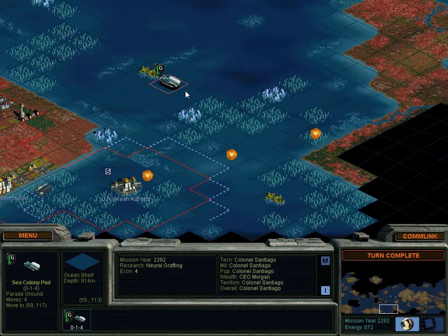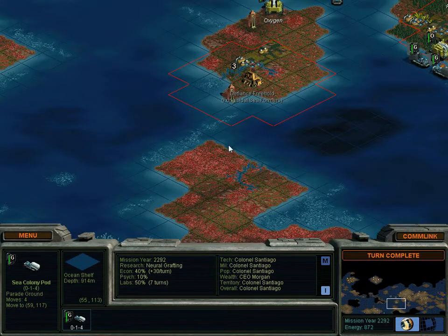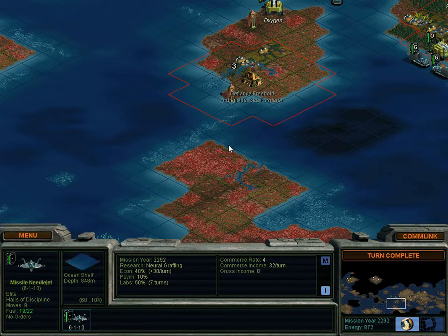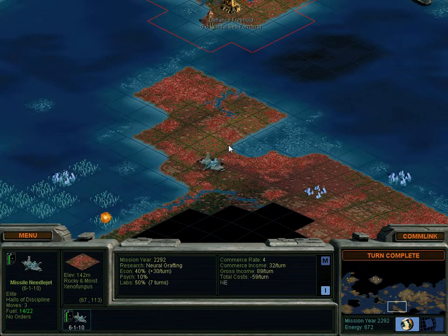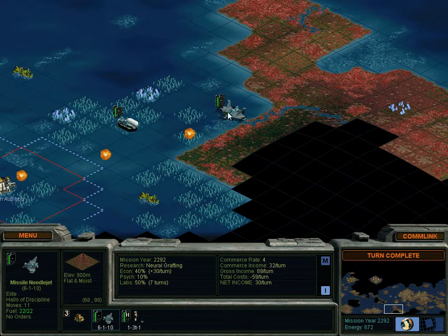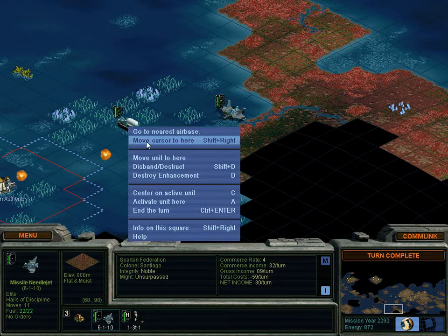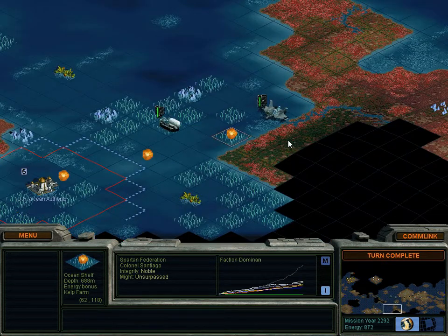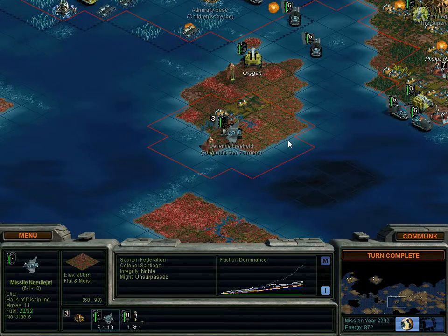Moving to 59, 117 — so that just means this guy is going to show up right away, hopefully. Good. He's not automatically going. This guy's already there. Excellent. So we're going to do the same thing with this one.